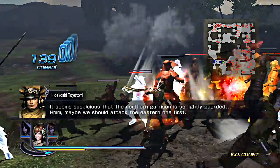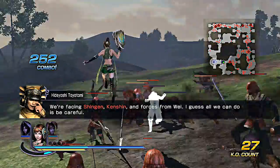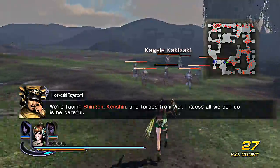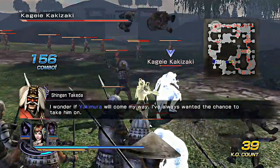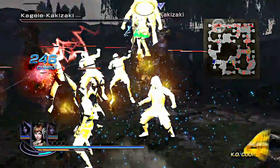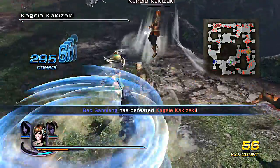I prefer this method because you can use any character you want to get these weapons, but right now I don't have a choice but to use these two girls even though they're not that great. Bio is pretty good, but Zhao Zhao is a problem because she's such a close-range attacker and her combos aren't that great at all.